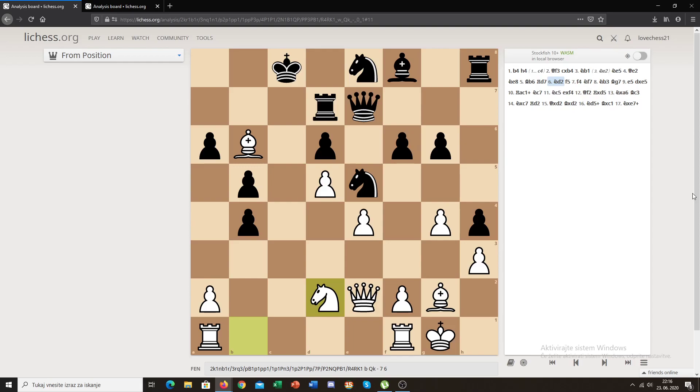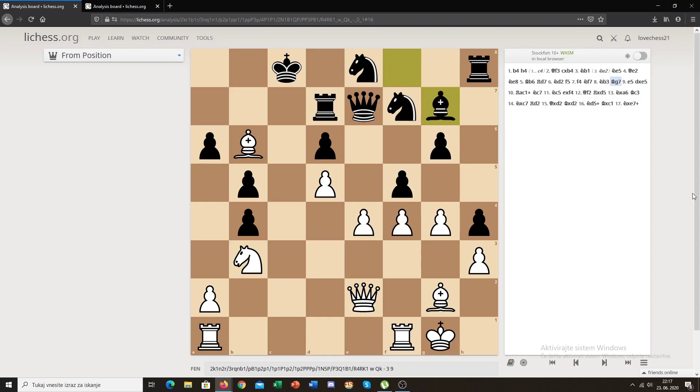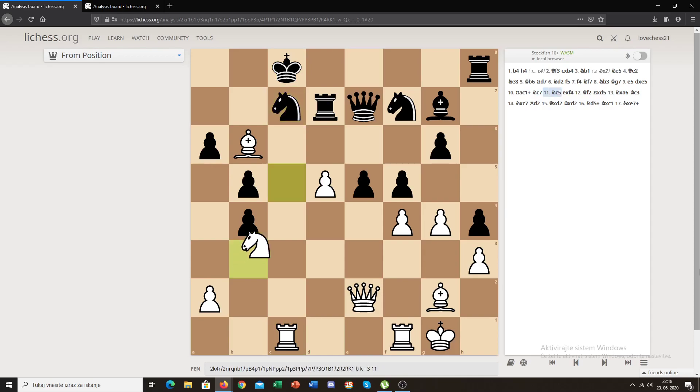Black wants to open things up on the kingside with f5, but white finds a very good move: f4, attacking the knight, which has to move back, and now knight to b3. Black finally develops his bishop to g7 with a very good diagonal, but this is not a problem for white — he plays e5, a beautiful move. White didn't just sacrifice a pawn; the point is that when black takes, white checks black's king. Black blocked the check with a knight, and now knight to c5.